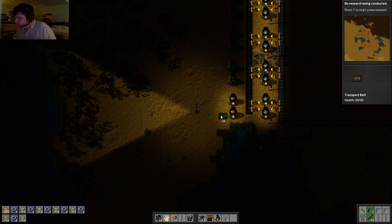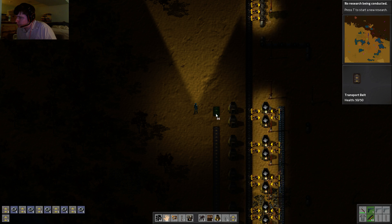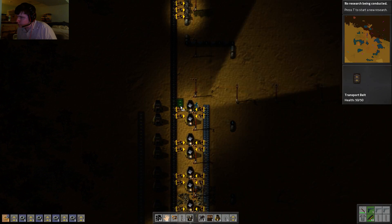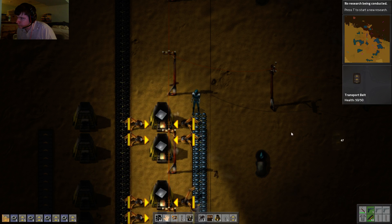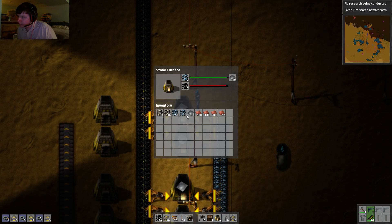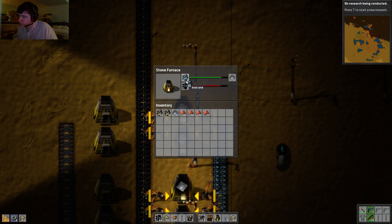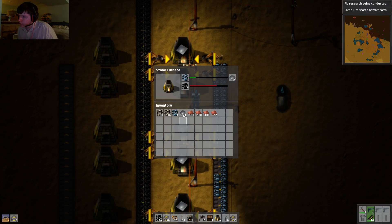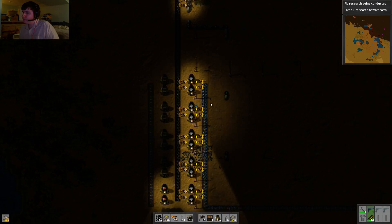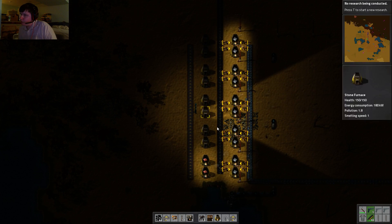In an ideal world, make it exactly the same over here so we can have symmetry. I think this is actually a little bit too long. Things don't need to be quite in line as it seems. I think we're actually overproducing material, but I'm not going to up the number of furnaces we have. I don't want to risk alien attacks because they're driven to attack by pollution.